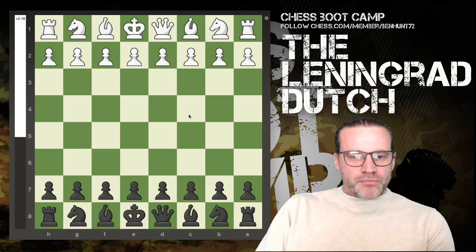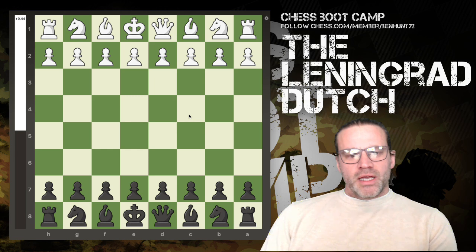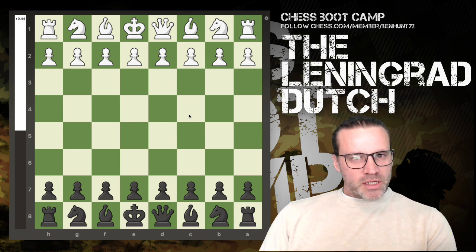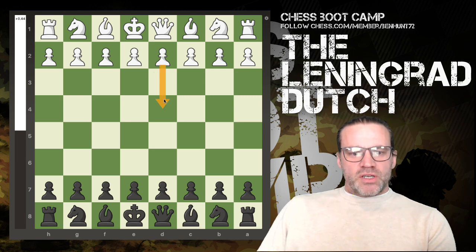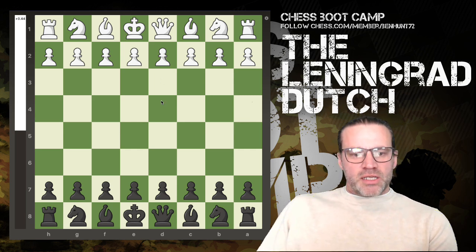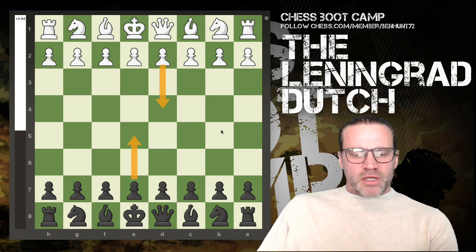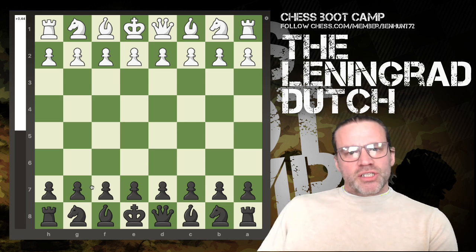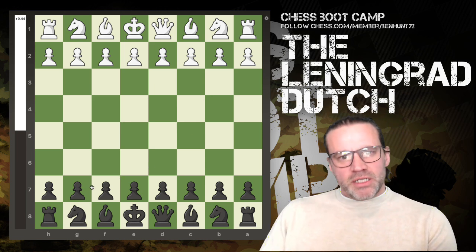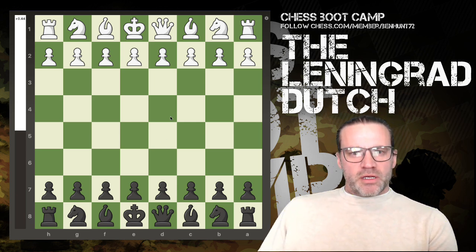Now what I'd like to suggest, or just something you might like to try out, is an opening that's kind of similar to this, particularly against d4 or even c4 openings — that's the Queen's Point opening or the English — which is the Leningrad Dutch. My coach has been advising me on this as a good response to d4, because I was looking for a response that's a bit more solid than the England gambit. The Leningrad Dutch is quite similar to the King's Indian Defence, so if you've played that to some degree this will be relatively familiar to you.